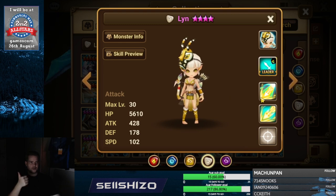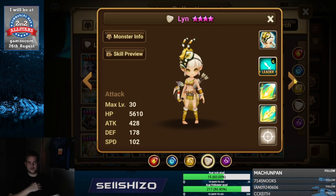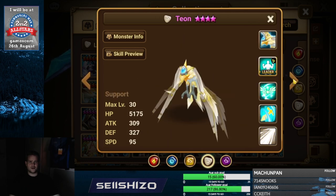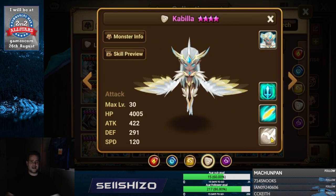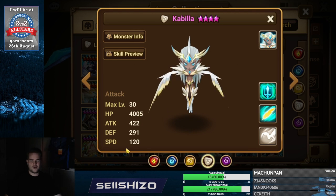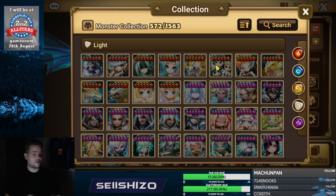Lynn — everything about crit damage max, crit damage S3, crit damage single target, crit damage first skill, and also damage on the right element — anything to increase damage for Lynn. And with that we pretty much have all units. Kabila — recovery S3 simple as that. Also accuracy S1 and additional damage by speed and attack.